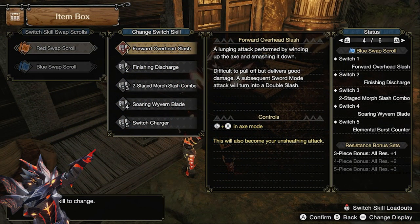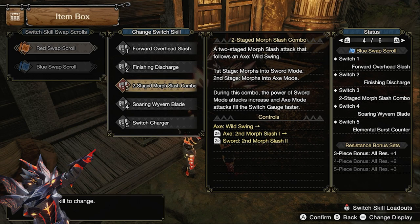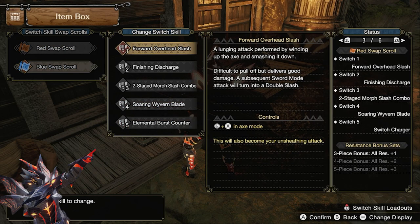Let's get into the switch skills and general playstyle. Important skills for this build are the finishing discharge so we can perform the zero-sum discharge, the 2-stage morph slash combo for maintaining gauge and amp state, soaring wyvern blade for following up our zero-sum discharge, and switch charger to maintain our gauge. I recommend having the elemental burst counter on your other scroll as an option to maintain gauge and deal damage.